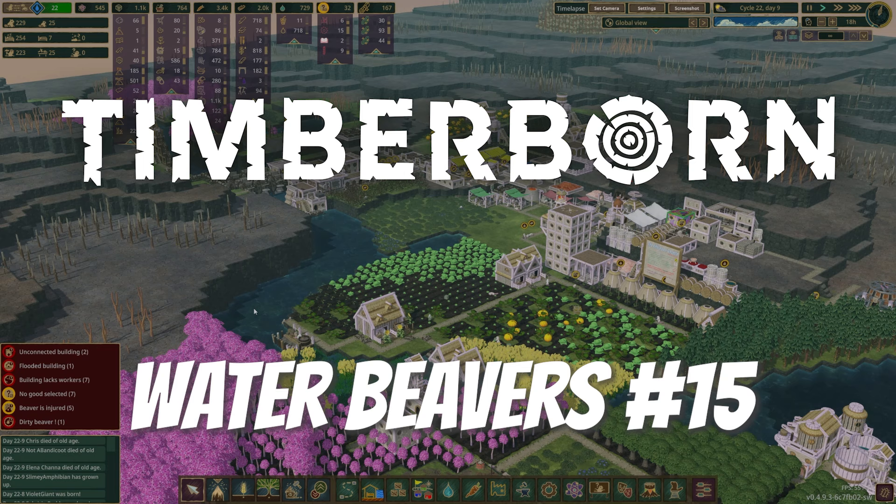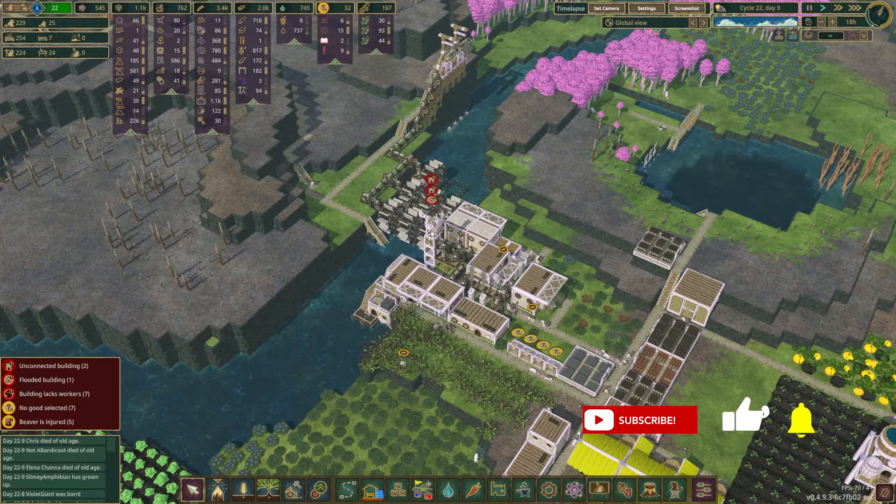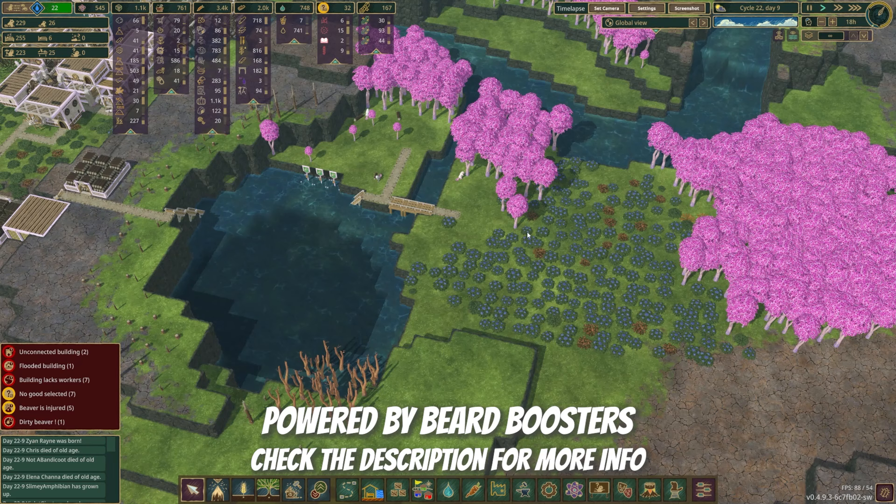Hello and welcome to episode 15 of our Timberworn update for Water Reaver overhaul playthrough. Cycle 22, day 9. Last time we had a little bit of chaotic fun — probably the most charitable way to say it. We were trying to set up some wind power and gravity batteries over in our industrial area, and we expanded some other stuff.